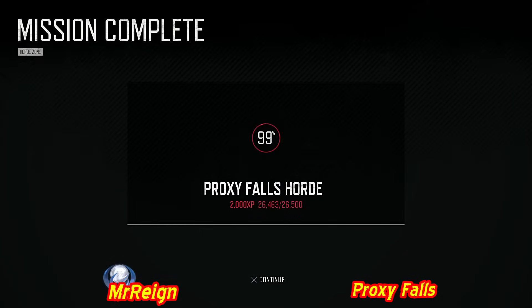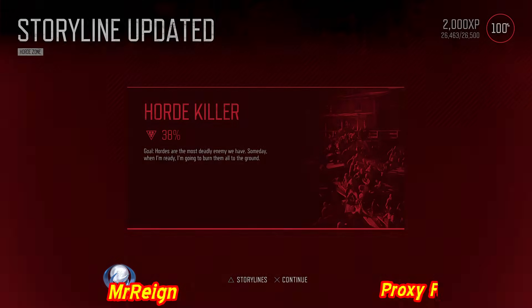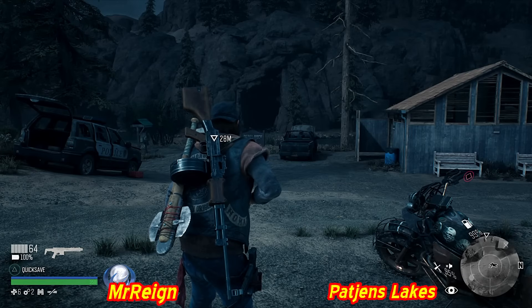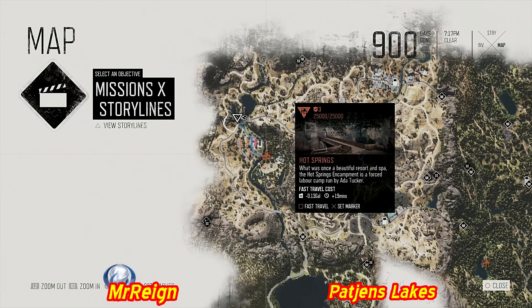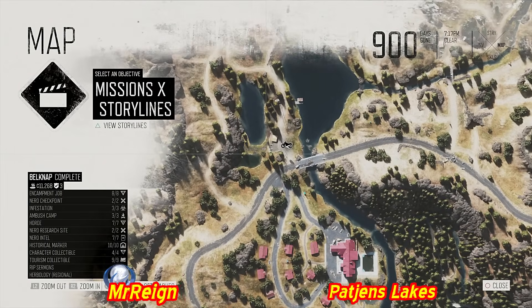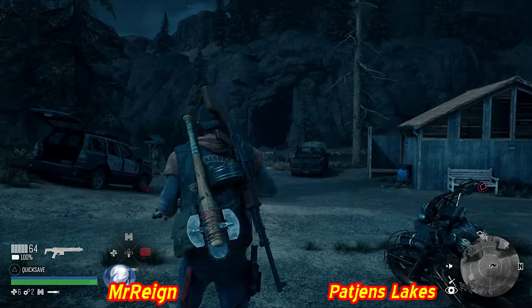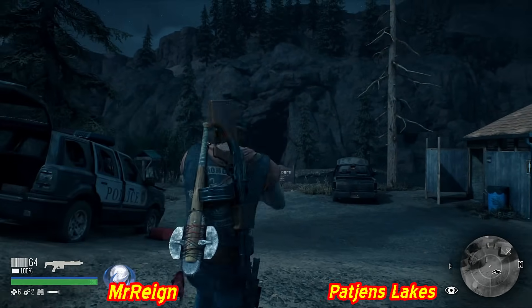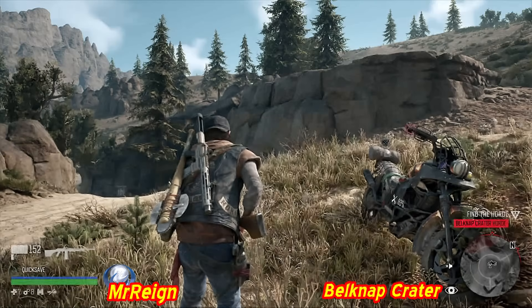Proxy Falls horde done - 99 swarmers. Moving on: first location shown is Pat Jane's Lakes horde - footage was lost but showing the location anyway. It's just northwest of the hot springs inside a cave during the day; at night they're scattered to the right. The water can be used to slow them down. Next: Belknap Crater horde.